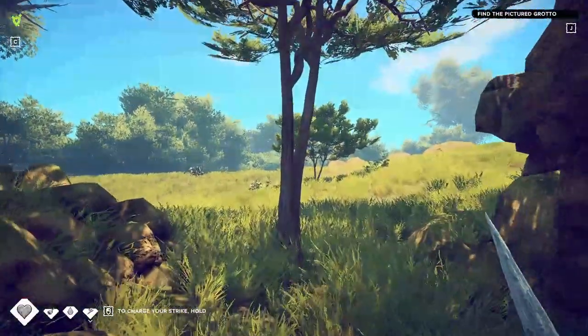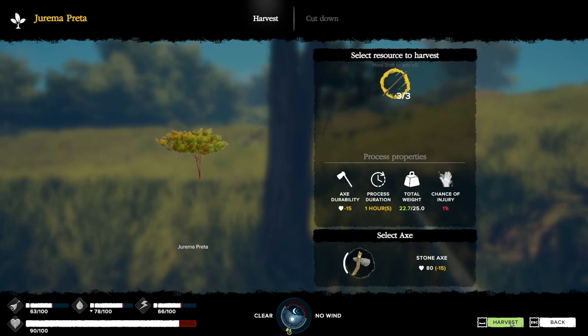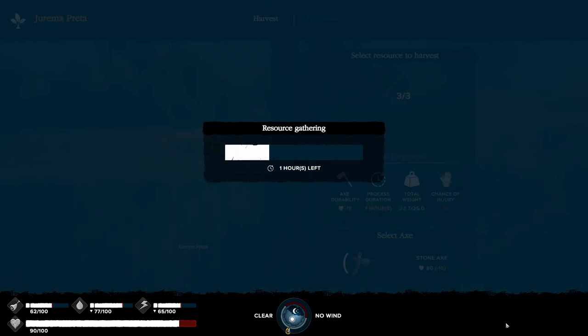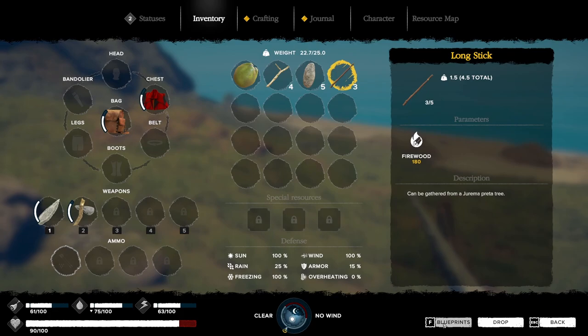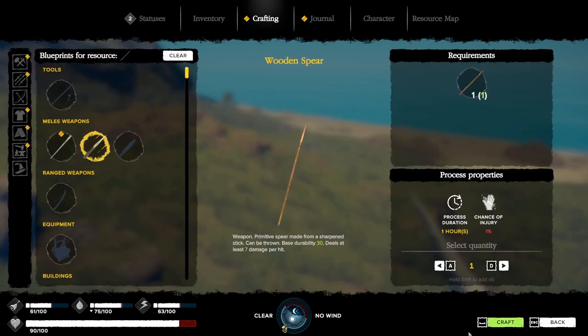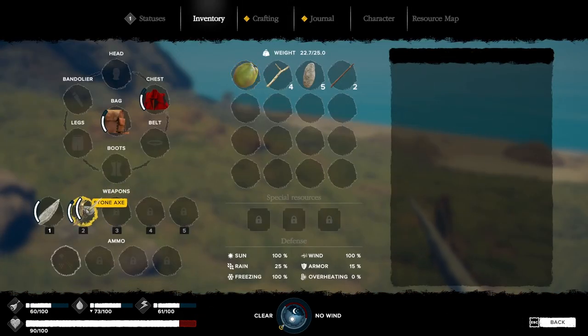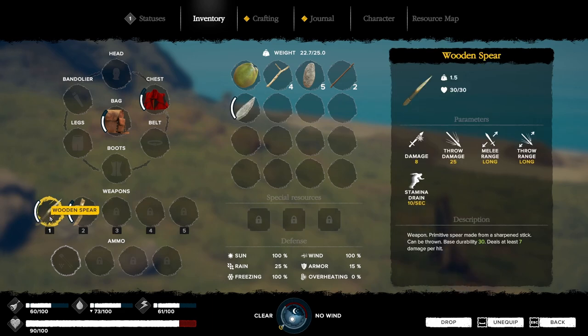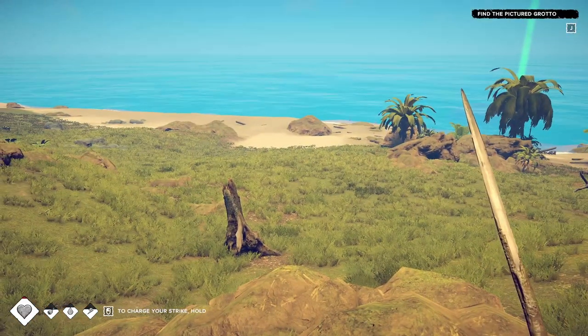Come up to this tree and grab three long sticks. Make sure you have enough inventory space. I'm going to go ahead and make a spear — this is a quest later on but we'll make it right now. Come down in the crafting menu to wood spear and craft it. Replace it into one of your carrying slots in your inventory.